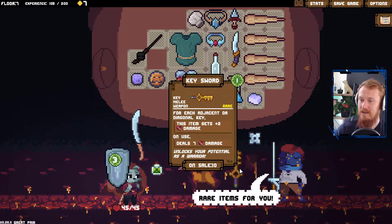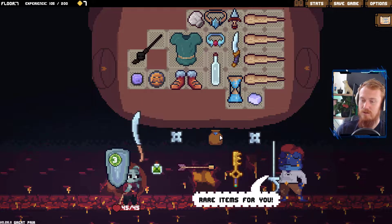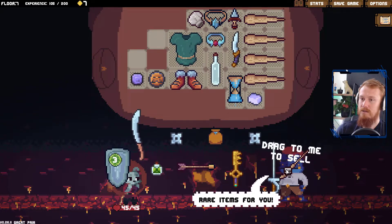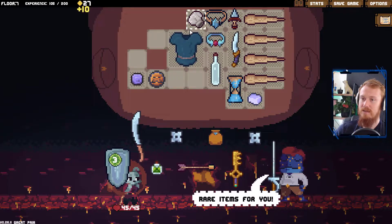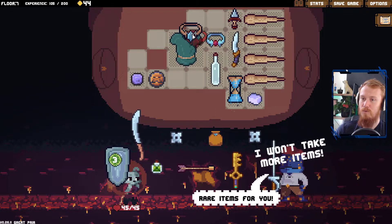We've also got some items that we can sell. We have a key sword, we've got a rapier — we don't care about the rapier, it's not going to fit into our deck. Velvet Bag creates shurikens. We get rid of the Skull Wand and steel boots. The chef's hat is not doing anything for us just yet. So now we've got a whole bunch.